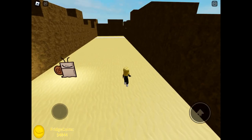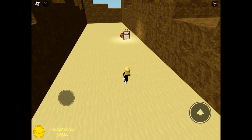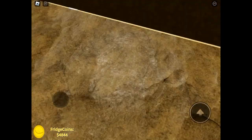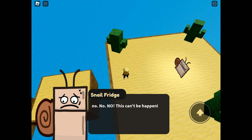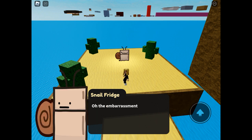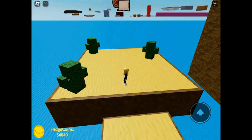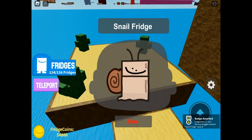Apparently I'm going to get absolutely demolished — but as expected, the snail is dead slow. You can literally run circles around him. We've beaten snail fridge and look at his poor face, he's so upset he's lost. Apparently he must flee the planet to Jupiter. But there we have snail fridge.